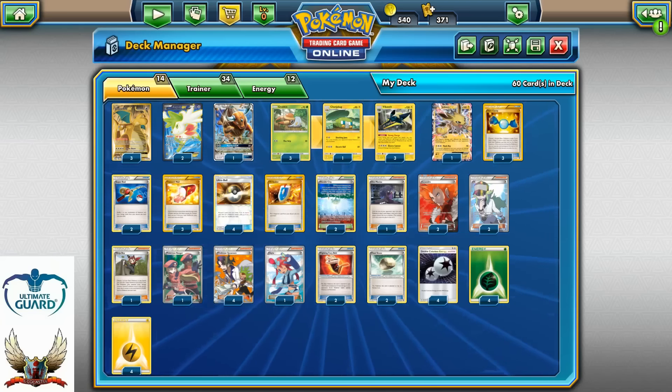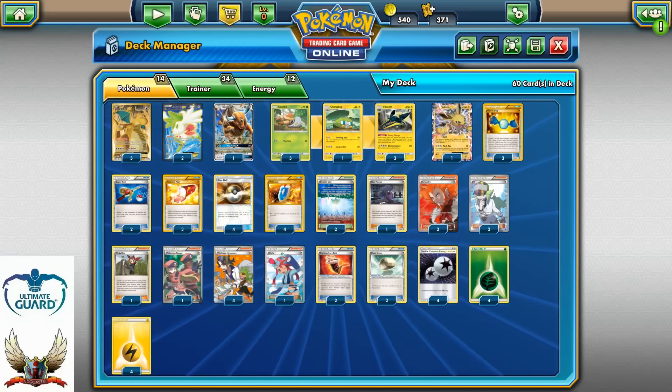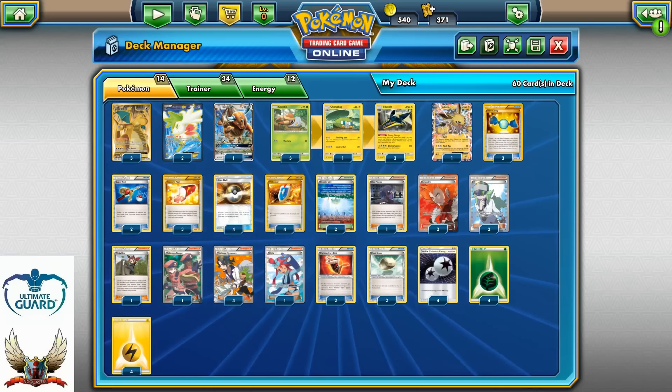How's it going guys? Welcome back to Pokemon TCG Center. In today's video, we're going to take a look at the Dragonite EX Vikavolt deck with Jolteon and Tauros as backup attackers.